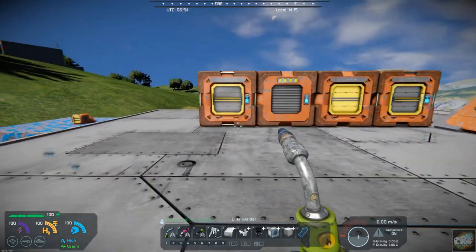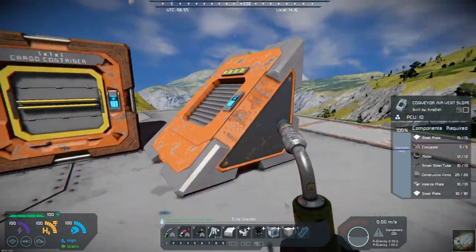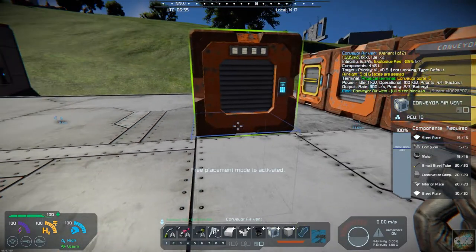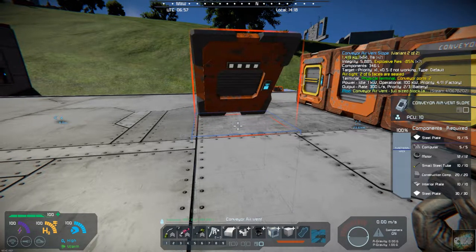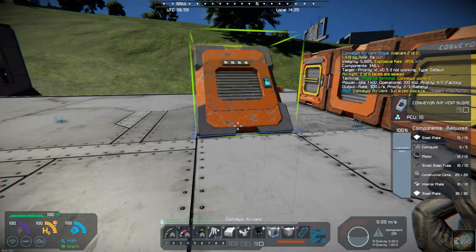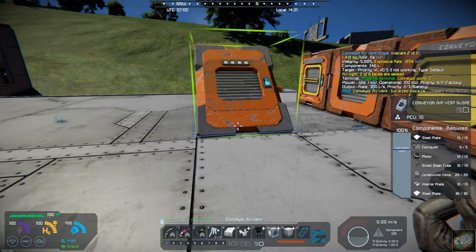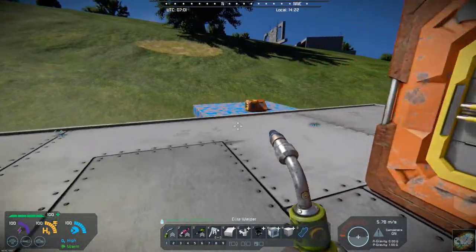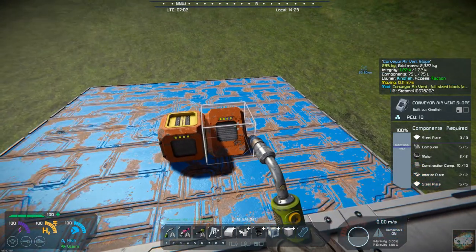It's got the full-size block variant - you can see it right here. And it's got the slope variant. Let me bring up that slope and show you what it looks like. There it is. If you've got a large ship and you want to put an air vent in, you still have a conveyor port up above and one behind, so you would be able to use your air vent. It also comes in small block. There's your conveyor air vent, and then there's the slope.